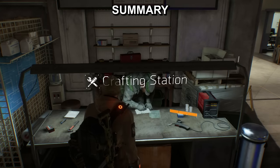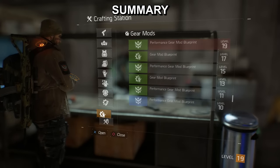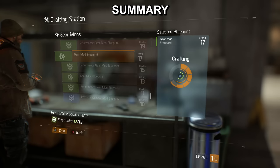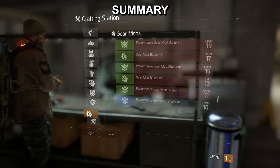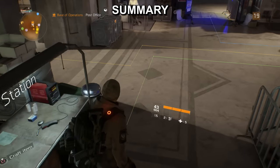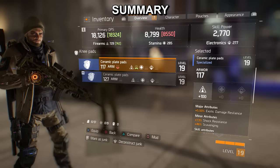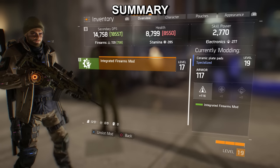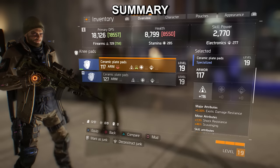Let's try crafting our own mod. If we go into crafting and scroll all the way down to gear mods, you've got gear mod blueprints which give you a random main stat — either firearms, stamina, or electronics. That's given us more firearms, which is great. That cost us twelve electronics. Now let's equip that onto the piece of gear we just bought. We go into our inventory, into the plate armor, select that mod and equip it. Now it's got 116 firearms instead of 100, which is awesome.